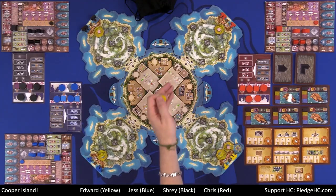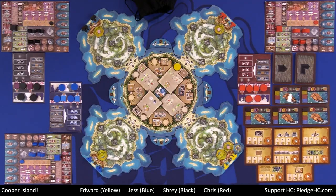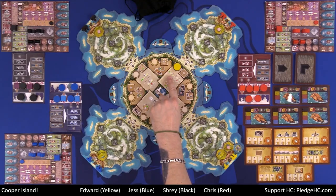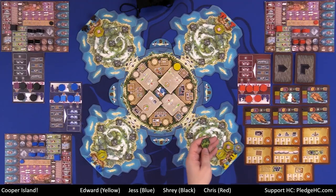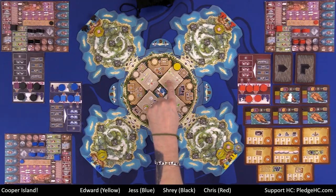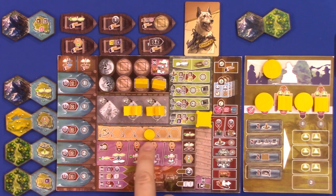Now let's talk about the action spaces. Starting with the cardinal positions — A, C, E, and G. Space A: cover Cooper, immediately take first player. The action lets you draw one tile from the bag of mystery, or place one tile you've accumulated onto the board following normal placement rules. In addition, you increase your cartographer track one step. If you reach the sixth space and go past it with no cartographer points to spend, you get nothing — so spend them if you have them.